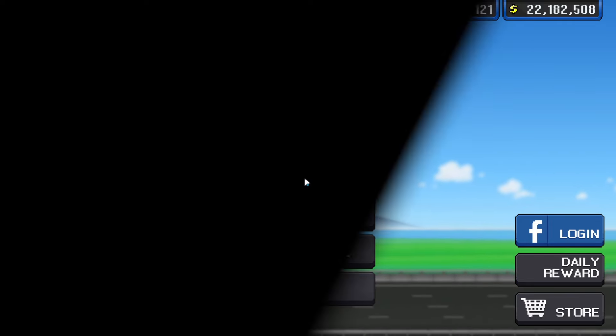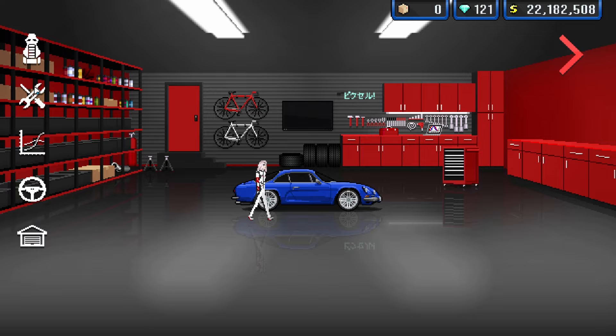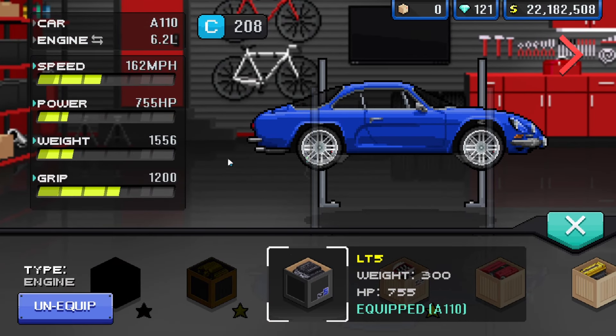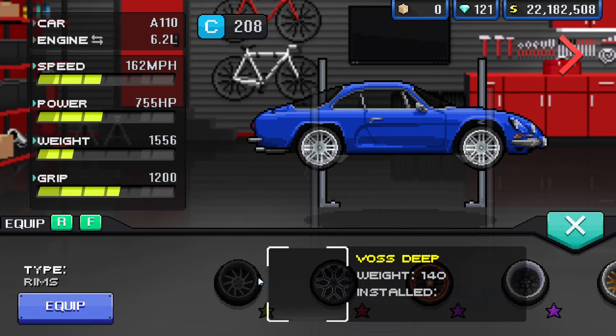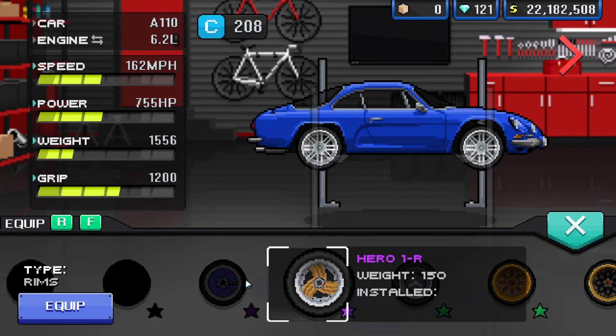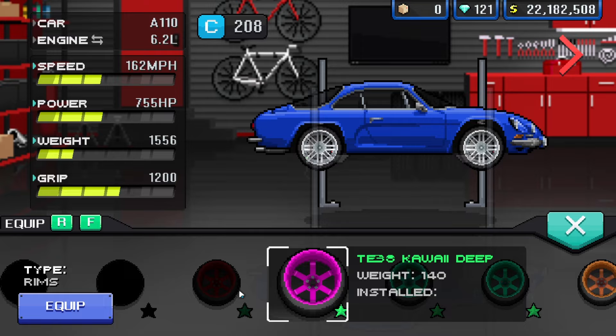Go into your garage and copy the exact upgrades that I do. For the engine swap, you want the LT5 — that's going to bump it up and give us a ton of horsepower. For the wheels, you want anything that has at least 120 weight or below — so 120, 100, 110, stuff like that. The less weight the better.